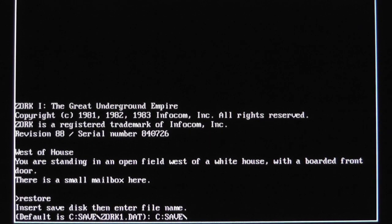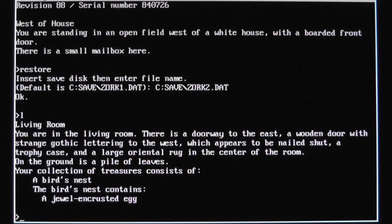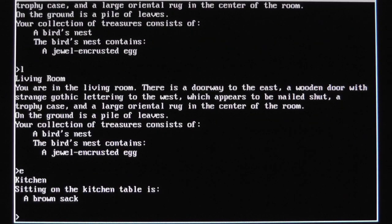We're back in the living room. There's a doorway to the east, a wooden door with strange gothic lettering to the west which appears to be nailed shut. A trophy case and a large oriental rug in the center of the room. Our collection of treasures consists of a bird's nest containing a jewel-encrusted egg. We already went up to the attic, and in the kitchen is a sack — let's take the sack, just in case.